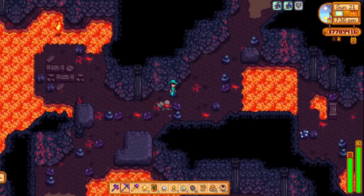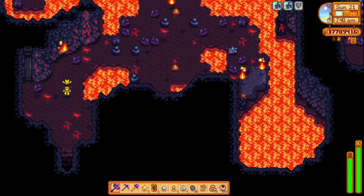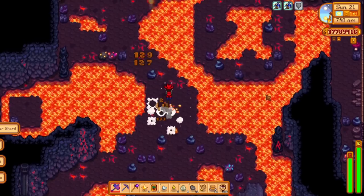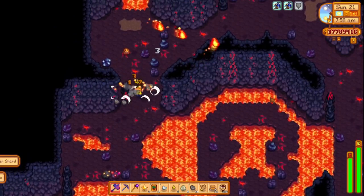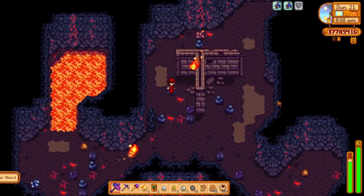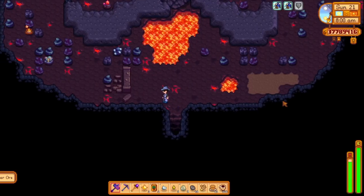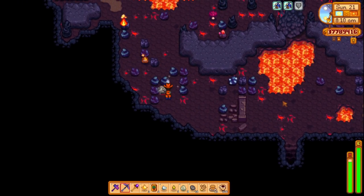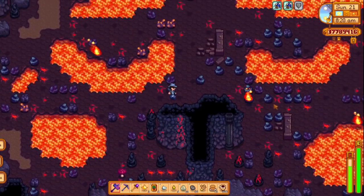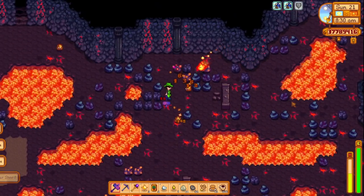On February 23rd, 2021, ConcernedApe announced a Stardew Valley board game. It sold out instantly and unfortunately doesn't ship to Canada. The art is amazing and it's super cool that he's branching out from video games into board games. Maybe Haunted Chocolatier will eventually get a board game too. And that's the evolution — or history — of Stardew Valley; hope you enjoyed.